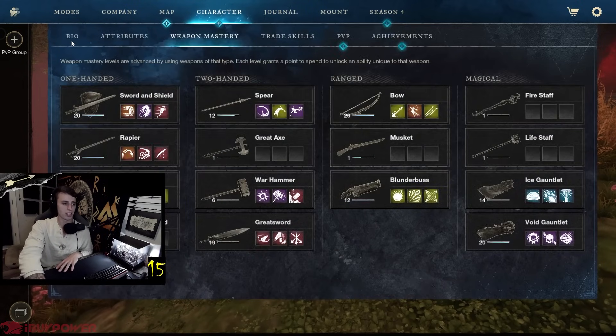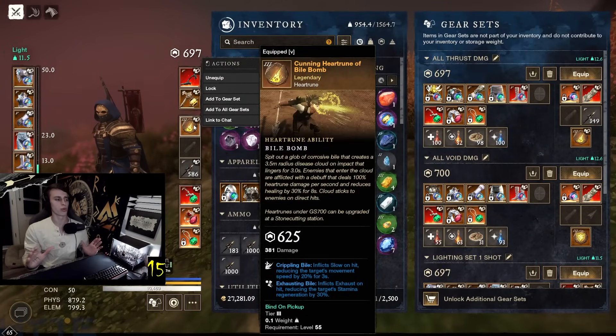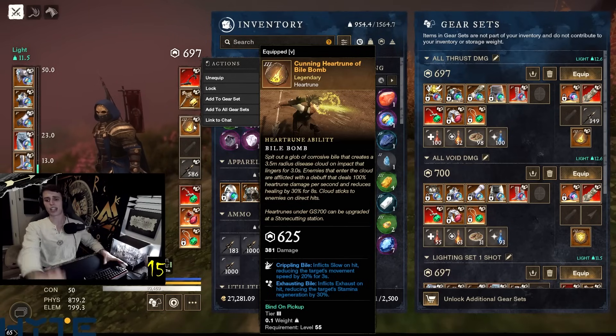I'm literally just using the hatchet to run away and do more bow damage. This build is very sick, very very fun. I'm running Sprint as well. Overall super fun build - high damage, low Con. If you like the video make sure you like, comment and subscribe. More vids coming soon, I love you guys!